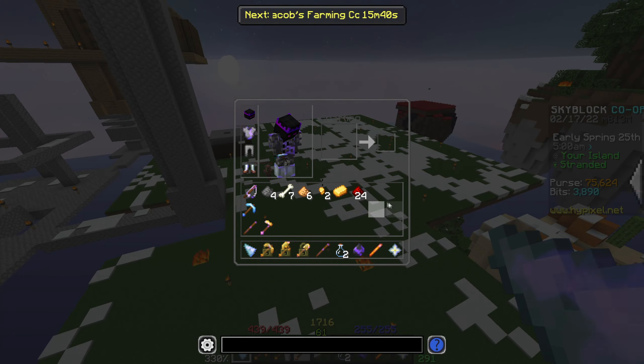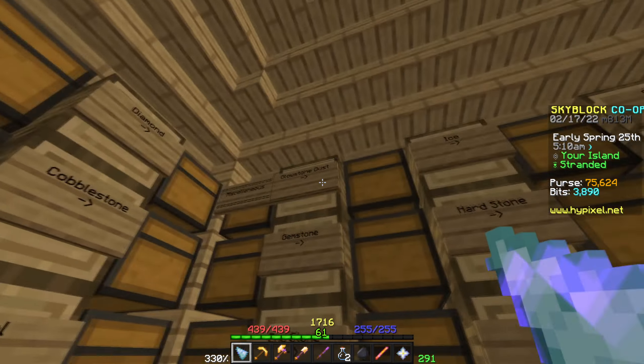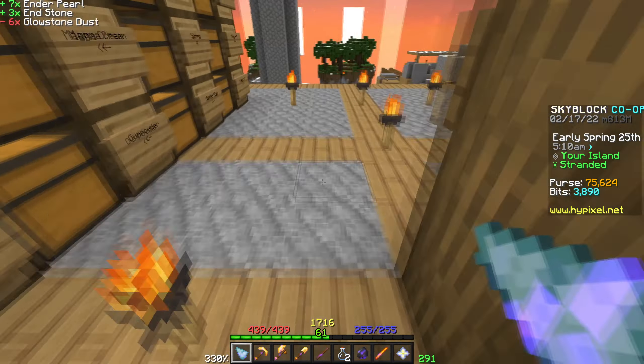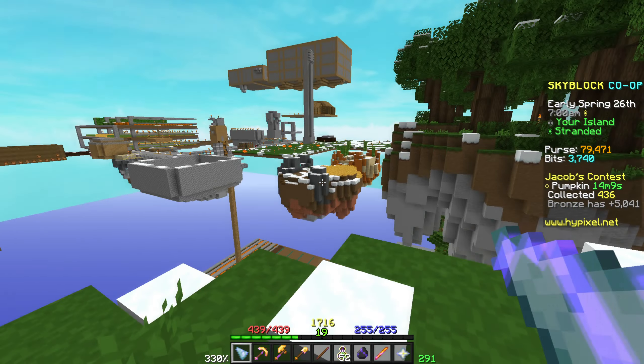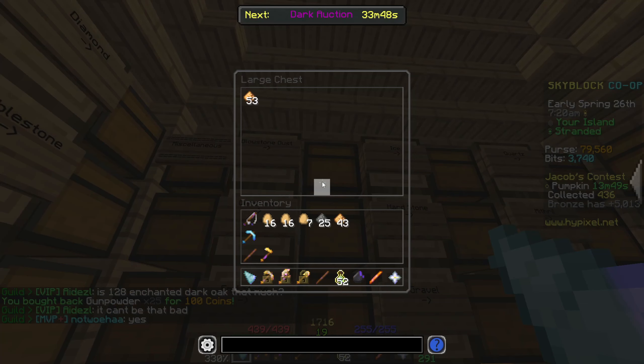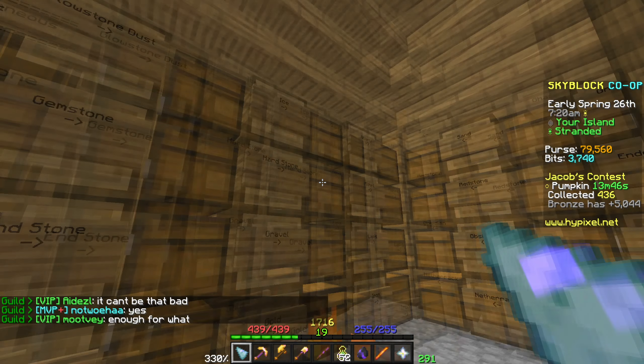It's daytime. We've got six glowstone dust. We're up to 53. One night later and we've got 43 glowstone dust, which takes us up to a stack and a half. That was a successful night.